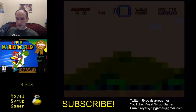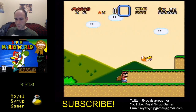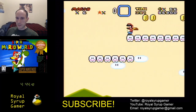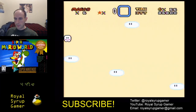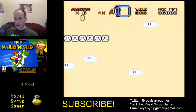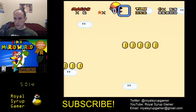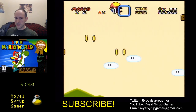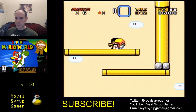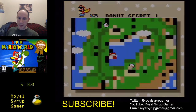Here's Donut Plains 1. I'm going to get the feather and try to fly across the level — something I've only ever done once, so there's a possibility I'll mess this up. Yep, right there — messed it up. I turned around; I didn't get started far enough. Gotta stay above the top of the screen actually, because if you get too far down you'll hit a pipe up here. Not too bad — that slide was really good — but I messed up one part so that cost me some time.